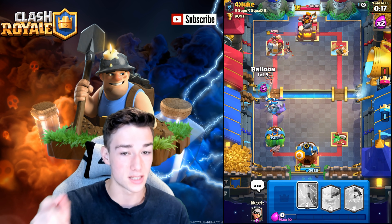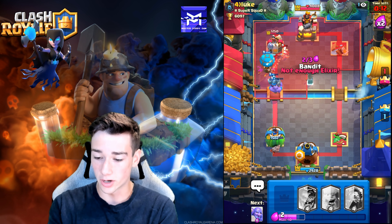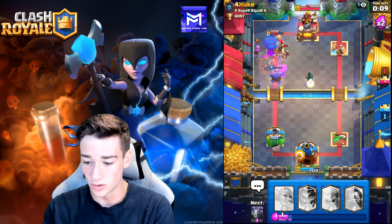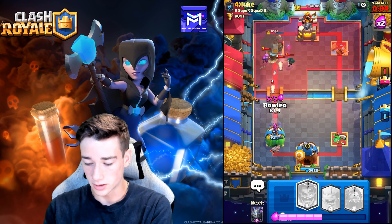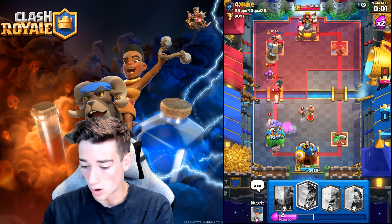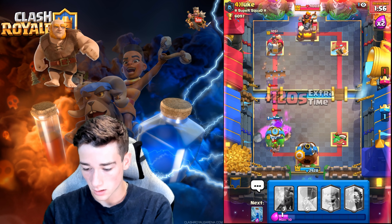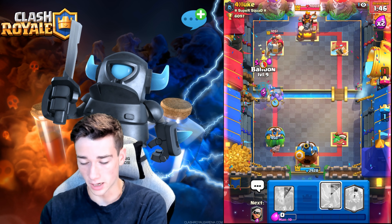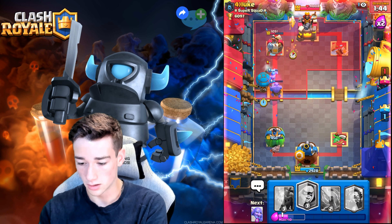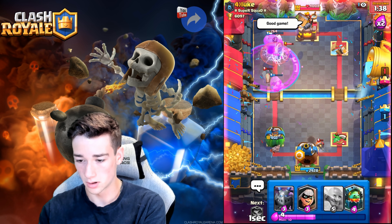We're going to counterpush here — he doesn't have a lot of DPS in the air. We're going to Zap. All he has is a Princess and a couple towers. We're going to go Bandit in the pocket — the Bowler needs to get a shot off, the Balloon needs to do some work. Bandit hits his Bandit — this is going to be rough. Let's go Bowler. Oh, what a snipe! The Prediction Ball, dude! We got to go for it. He knows it. Just Zap — good game. That is it!